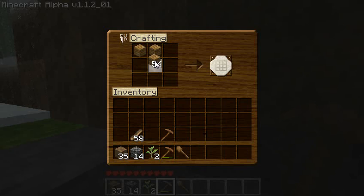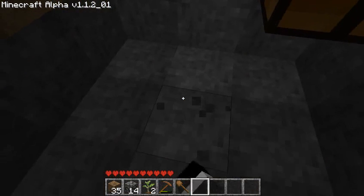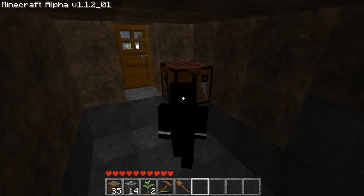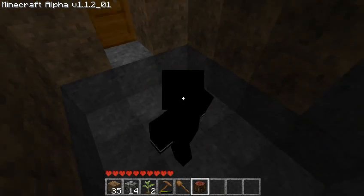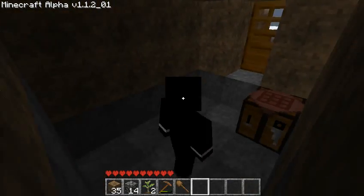I'm sure you all know how to make a door, but if not, it's just as shown in this video. You're probably wondering what sort of skin I've got — that is my anonymous skin. If any of you are part of 4chan, or /b/ as a lot of people call it, then you probably know what this skin is. It's based on the V for Vendetta mask. Anonymous, for the win!